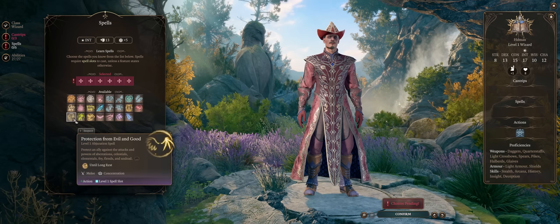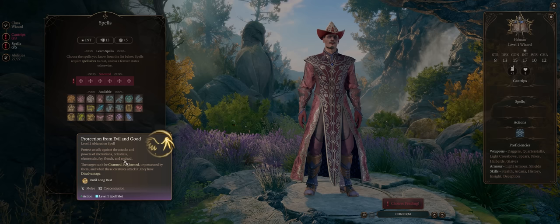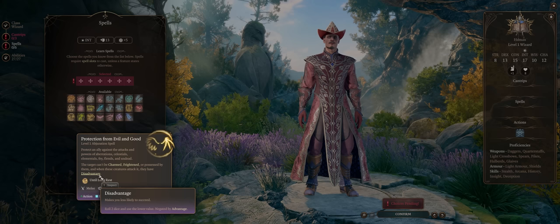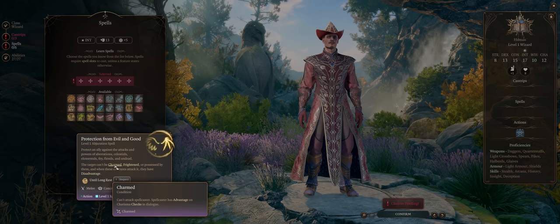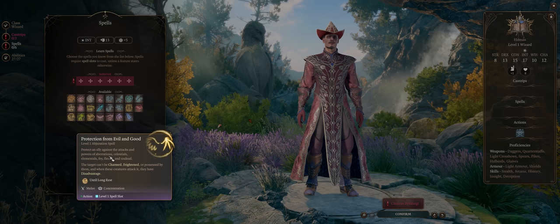Protection from Evil and Good is quite a handy buff to have too. It will make enemies of certain types — Aberration, Celestial, Elemental, Fey, Fiends, and Undead — attack your character with disadvantage, which highly increases the chances of their attacks missing, especially when it comes to avoiding critical hits, plus makes you immune to charmed and frightened against these types. Because a lot of enemies aren't of these types, be sure to only cast this when you truly need it, especially when fighting Undead or Aberrations like Mind Flayers.